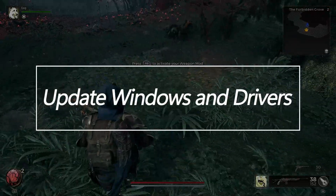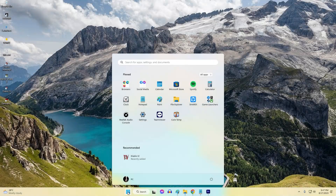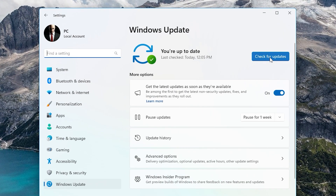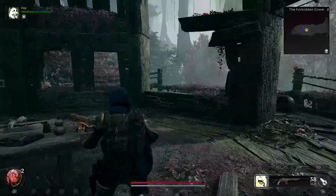Update Windows and Drivers. Keeping your Windows OS and hardware drivers updated is crucial for avoiding technical issues like game crashes. Updates fix security flaws, bugs, and performance issues that could otherwise cause Remnant 2 to crash.